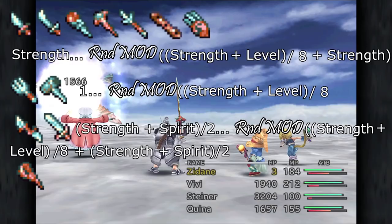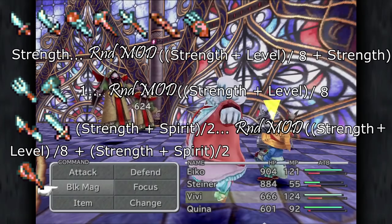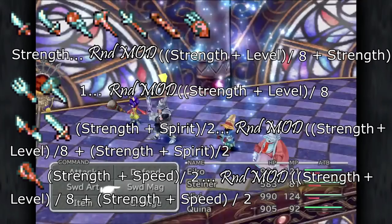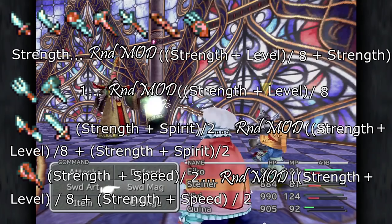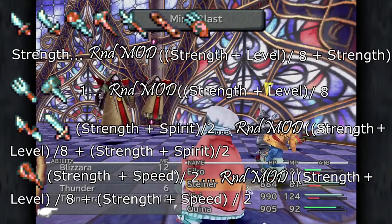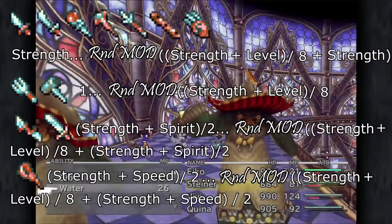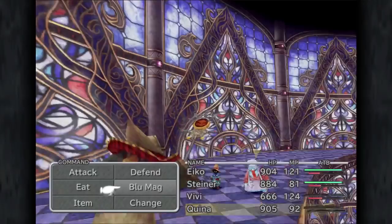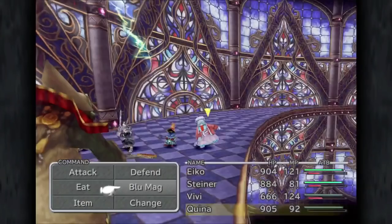Finally, the minimum modifier for the racket is equal to the average of strength and speed, and the maximum is equal to strength plus level divided by 8 plus that. This only matters for Dagger and Eiko, who both have the option to use the standard formula through their rods and flutes. Like with thief and knight swords, rackets can't actually surpass their counterparts without a significant physical advantage, because the average of strength and speed will always be equal to or less than strength by itself. In this case, rackets actually do come out stronger because the endgame rackets have a significant attack advantage over rods and flutes — even so, that doesn't mean you should be attacking with them.